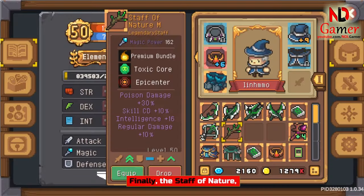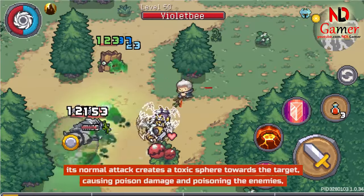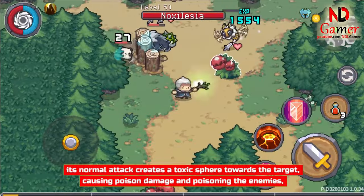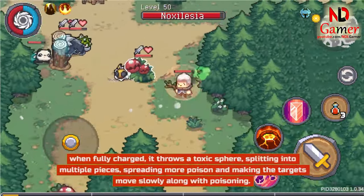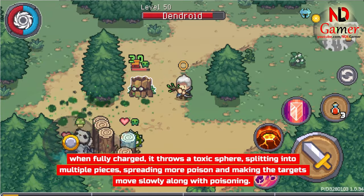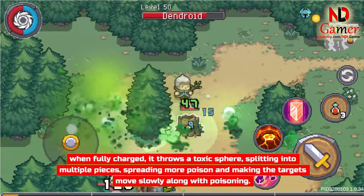Finally, the Staff of Nature — its normal attack creates a toxic sphere towards the target, causing poison damage and poisoning the enemies. When fully charged, it throws a toxic sphere that splits into multiple pieces, spreading more poison and making targets move slowly along with poisoning.